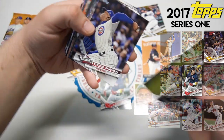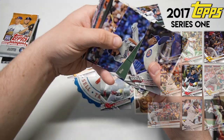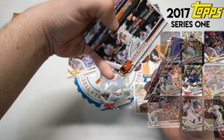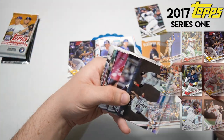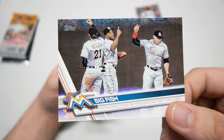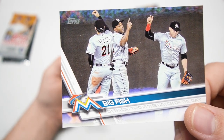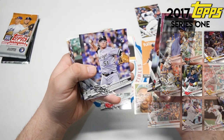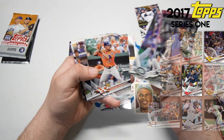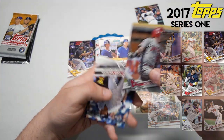Luke Weaver rookie, Weaver family - and then we're back to base cards. Craig Kimbrel, Tyler Naquin rookie cup, Brandon Moss, Justin Smoak. Is that going to do it for this hanger? Trevor Story - we saw his rookie card last episode. Big Fish insert - I see Yelich, Stanton, and Acuna but I don't see Trout. You can't really say big fish without including the big Trouty boy.